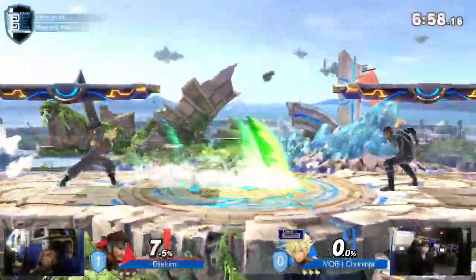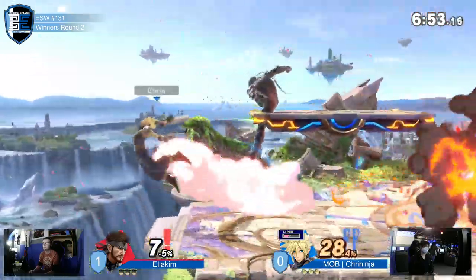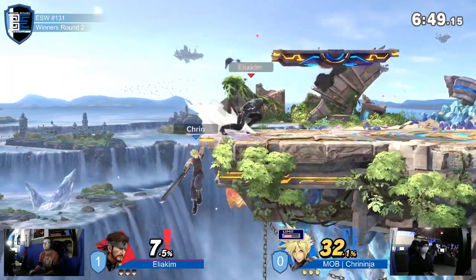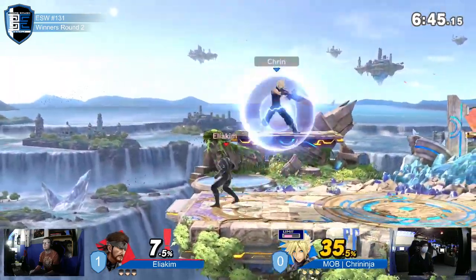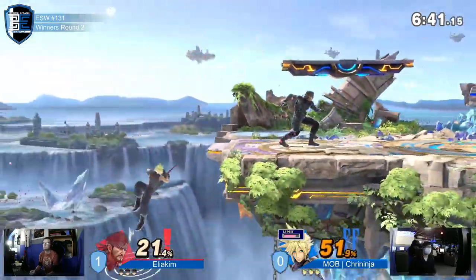Game two on Small Battlefield. Cloud starts with blade beam, not letting Snake use his range. Down air really reading the roll out — down air connecting at ledge. Cloud's just kind of sitting there; not sure if that's the best idea. Forward smash connects but Snake runs up into shield.